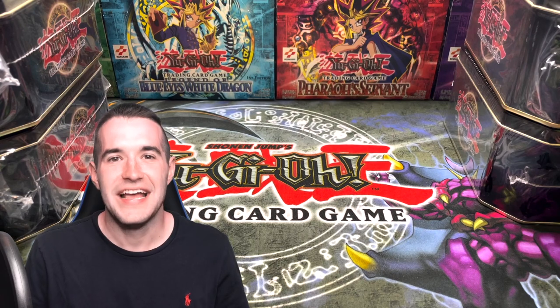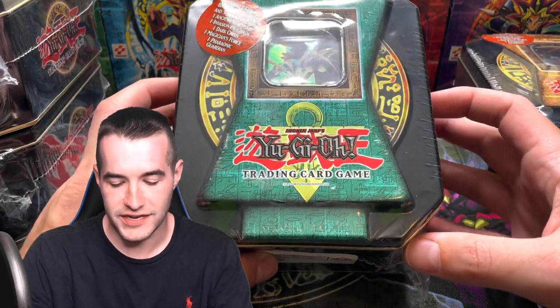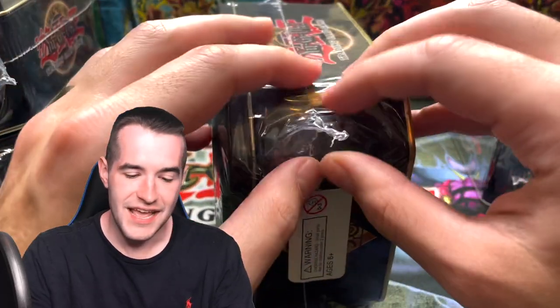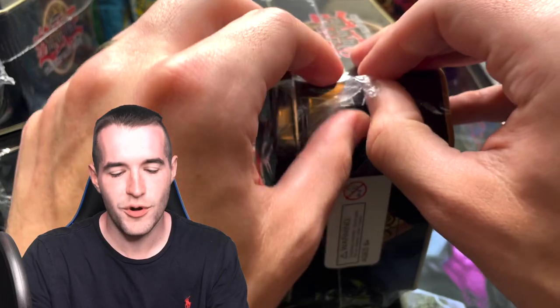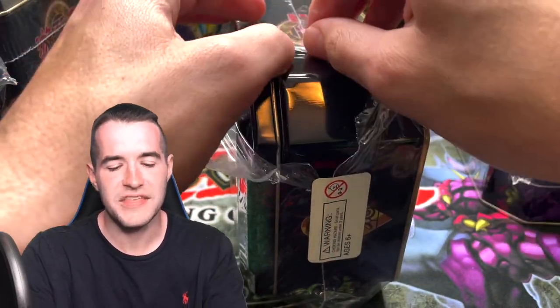This video is heating up now! We've got four more tins and we've already got Dark Magician of Chaos. Will we pull the big three in one video? Probably not, but let's see. Next up, we're going to go with maybe the number one fan favorite out of the entire set — we have the 2004 Insect Queen tin. I mean, everybody likes Insect Queen. I don't know why because a lot of people didn't like Weevil, but it's something about the Insect Queen.